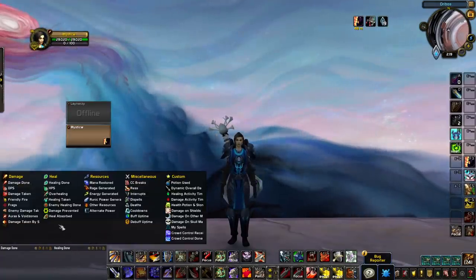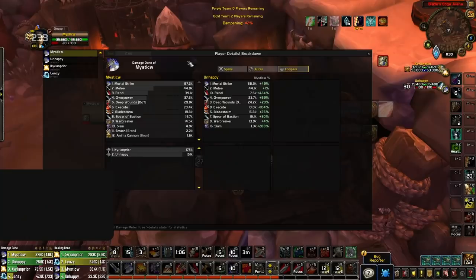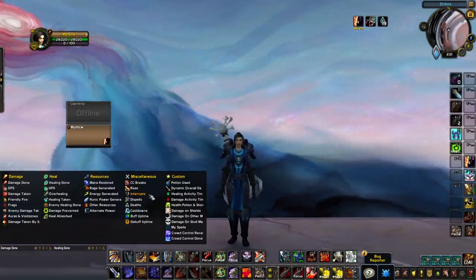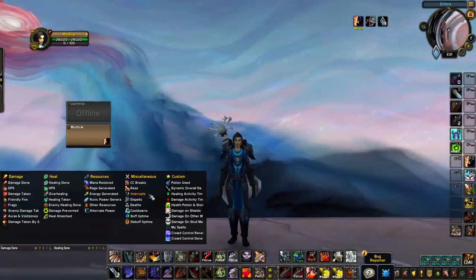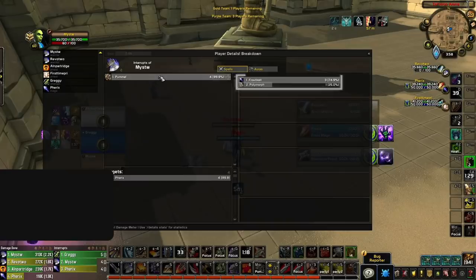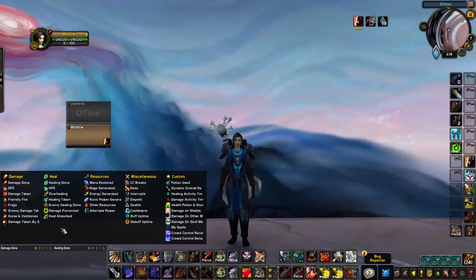Next we're going to look at an extremely underrated add-on for improving at PvP: Details. This is probably one of the most effective tools players can use to identify what they're doing wrong and why they might be losing games. Whenever you face the same spec you're playing in an arena, you get the opportunity to compare your damage breakdown against theirs. For example, if you're an arms warrior and you lose to an enemy arms warrior while getting outdamaged, you can look at Details and see why — perhaps they doubled your Mortal Strike count or had much higher Rend uptime. Details also tracks interrupts both teams land, so if you're landing far fewer interrupts than the opposing team, you'll know that's something to work on.